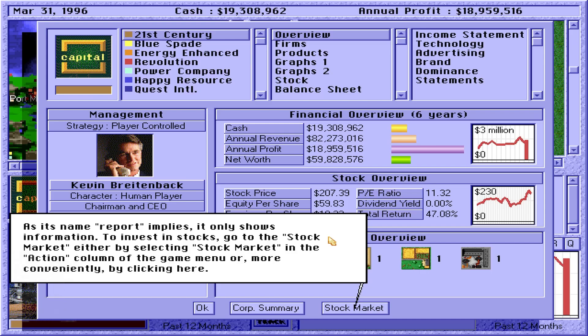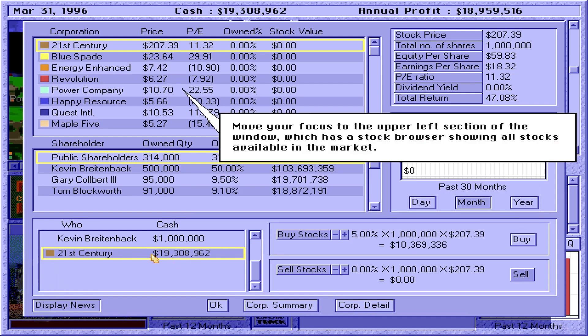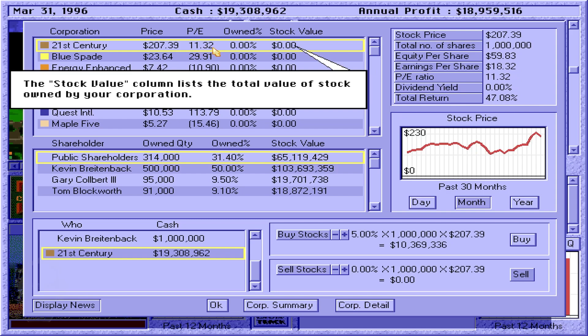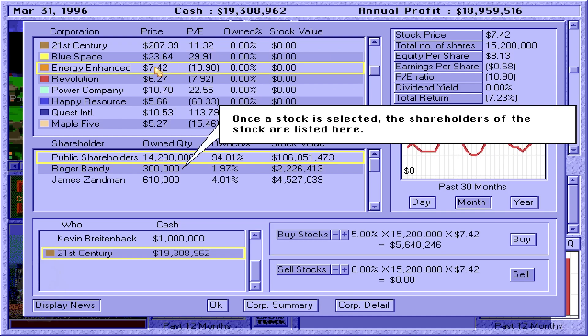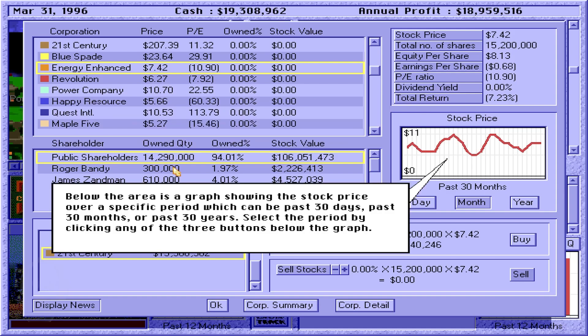To invest in stocks, go to the stock market either by selecting Stock Market in the Action column of the Game menu, or by clicking here. In the game, you can buy stocks in person or via a corporation under your control. Click here to enable your corporation to invest in stocks. The stock browser shows all stocks available in the market. You can see the percentage of stock that your corporation owns by looking at the Owned Percent column. The Stock Value column lists the total value of stock owned by your corporation. Click here to highlight a stock — once selected, the shareholders of the stock are listed here. Below the area is a graph showing the stock price over a specific period — the past 30 days, past 30 months, or past 30 years.